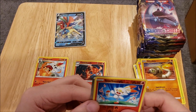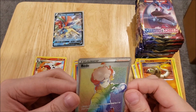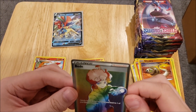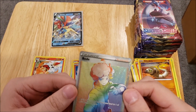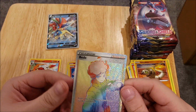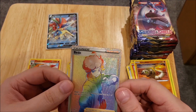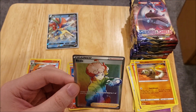A Reverse Foil Scorbunny, and here we go — a Rainbow Rare Beatty! I think that's how you say it. Oh, look at that. That is an awesome card. Everybody seems to be pulling this one in particular as the Rainbow Rare. That is a very nice card.